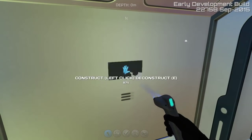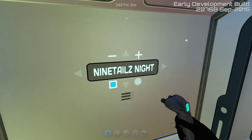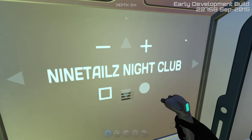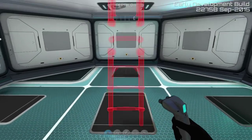We're gonna add your label. You wanted this called Ninetails with a Z — Nightclub. There we are, big letters. Bam, that's looking good. We're gonna go ahead and connect them as well — as usual you want to be able to go between your floors.